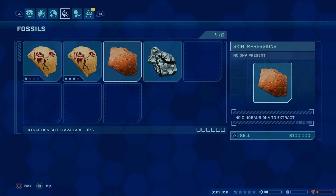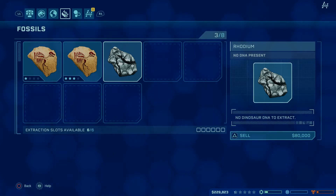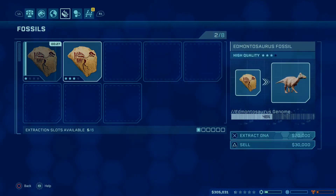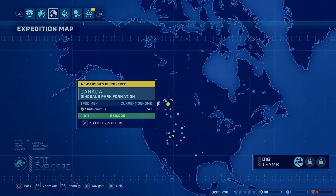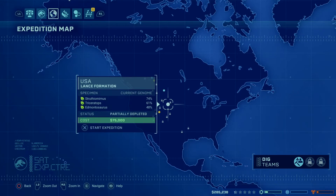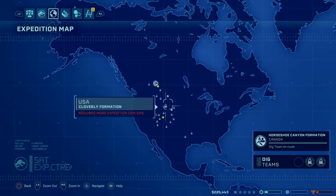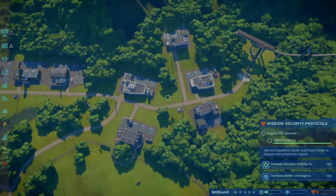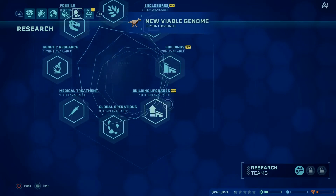We're not going to be able to — there's no DNA in this, so we sell that. These are a very good way to make money — that's 80,000 right there. Where we were just struggling for money, we are rocking and rolling now. Let's extract this, get it over 50. Let's get another dig site going — let's do one more to the Edmontosaurus place, because we're really going to want to get that guy out next.